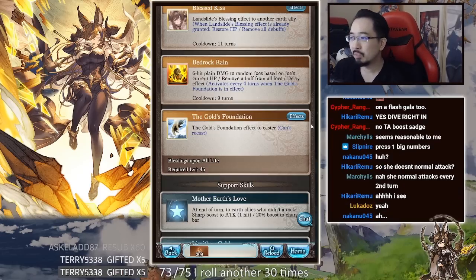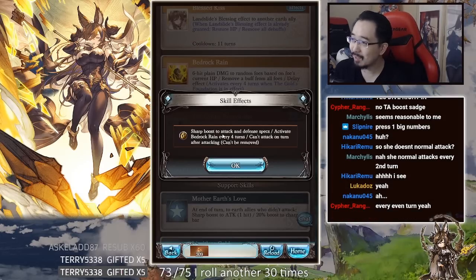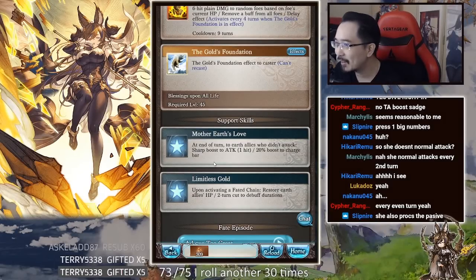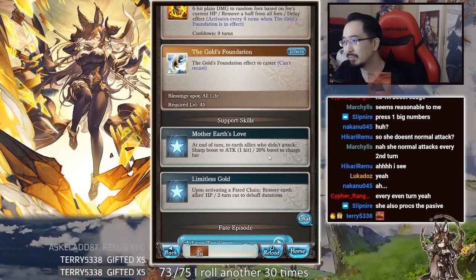So she has permanent assassin essentially. Mother Earth's Love — at the end of turn, earth allies who didn't attack get a sharp boost to attack, one hit, and 20% boost to charge bar. This is insane for V2 — holy shit.